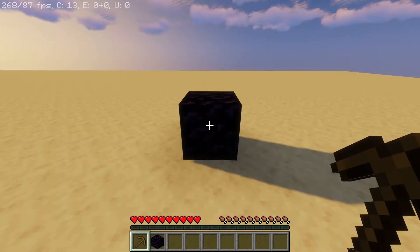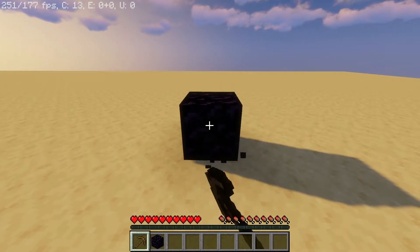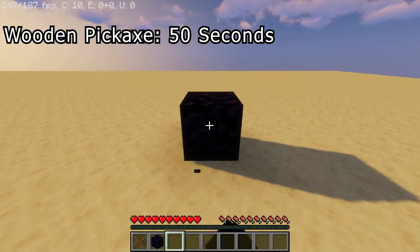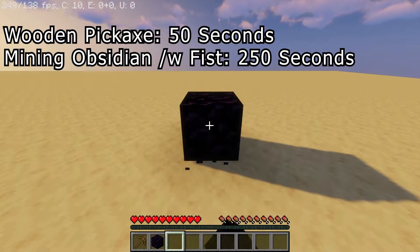To begin with, I started with the most basic of Minecraft — no redstone and no commands, just what you can find on the surface. I began with a wooden pickaxe, which takes 50 seconds to mine obsidian. A fist in Minecraft is five times slower than a wooden pickaxe, and therefore mining obsidian with your fist takes 250 seconds.